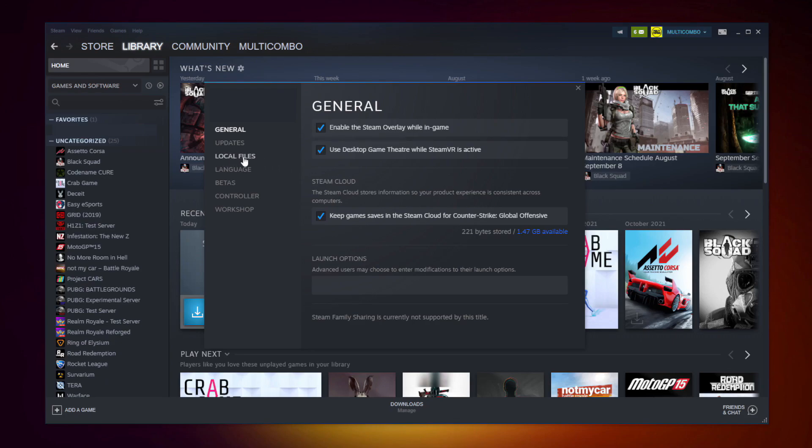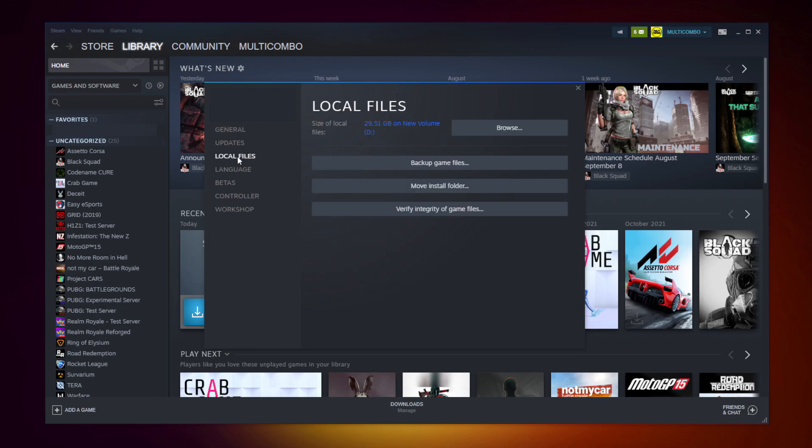Click Local Files. Click Verify Integrity of Game Files.